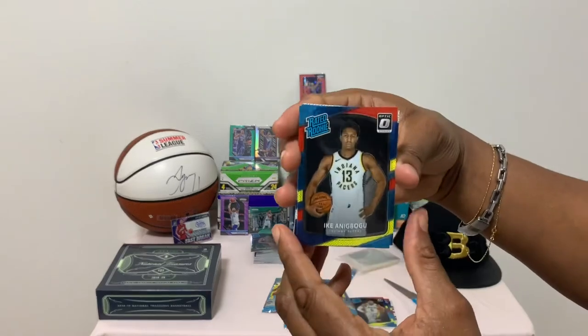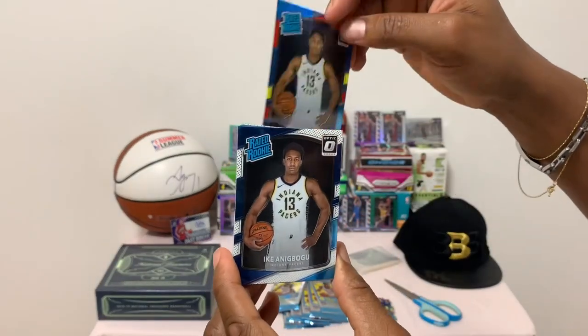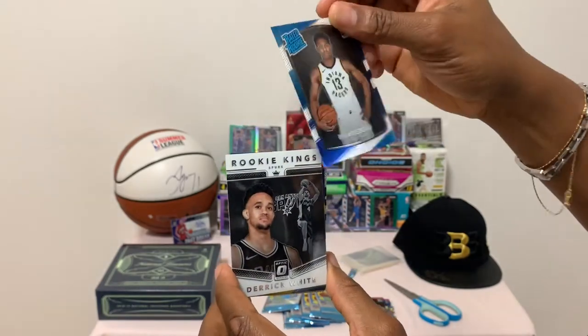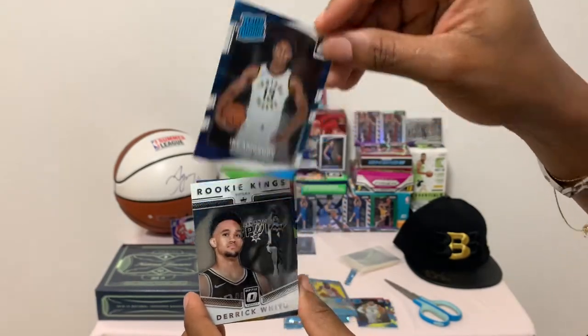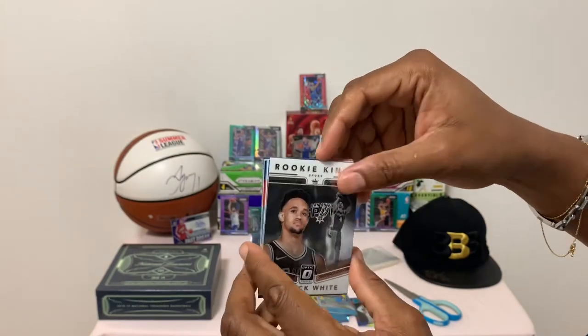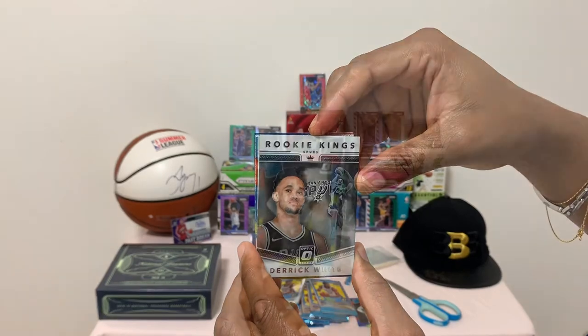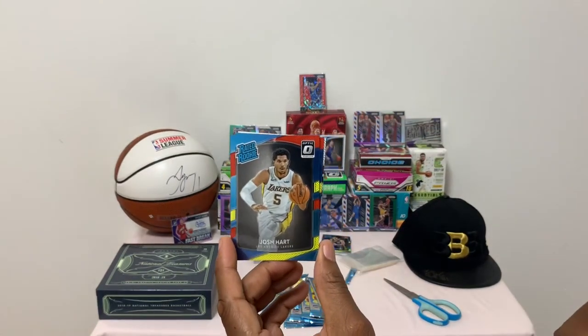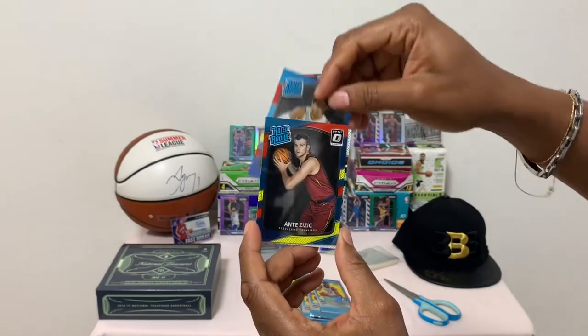Rated rookie of Mr. Ike. And another one — this is a silver and blue, and that is yellow and red. Another rookie, Josh Hart, rated rookie. Sorry, I had to pause — someone called me.